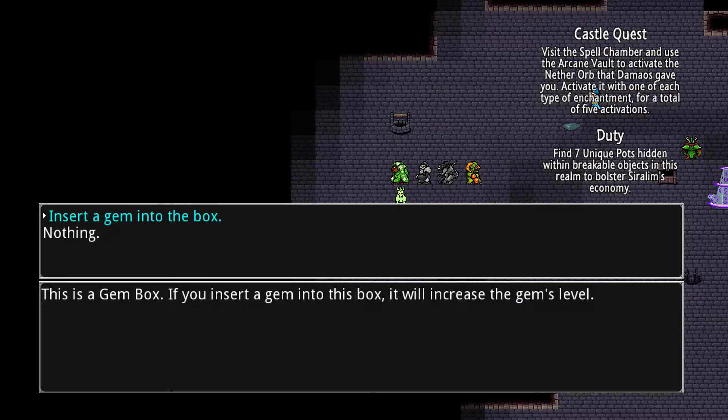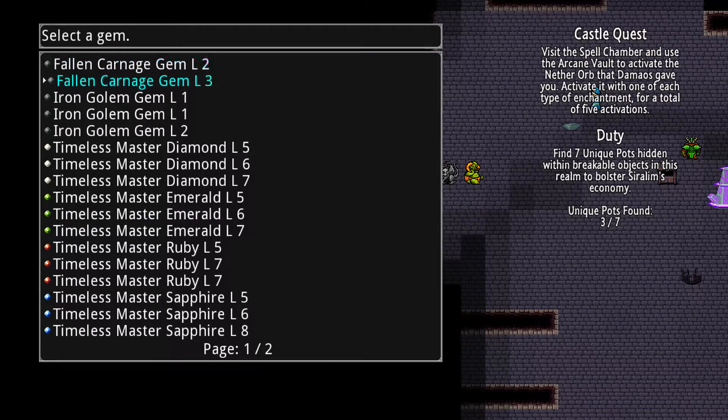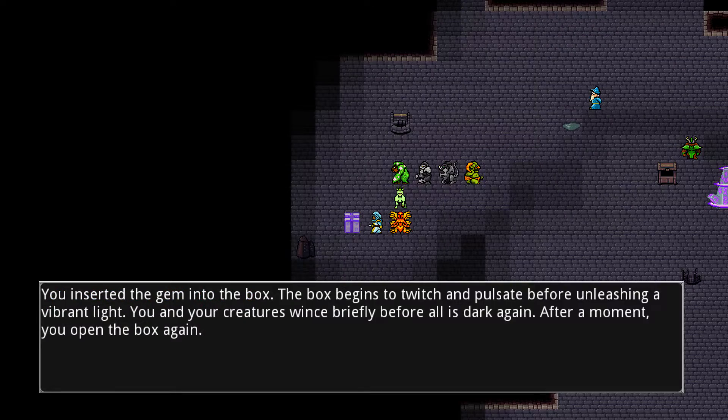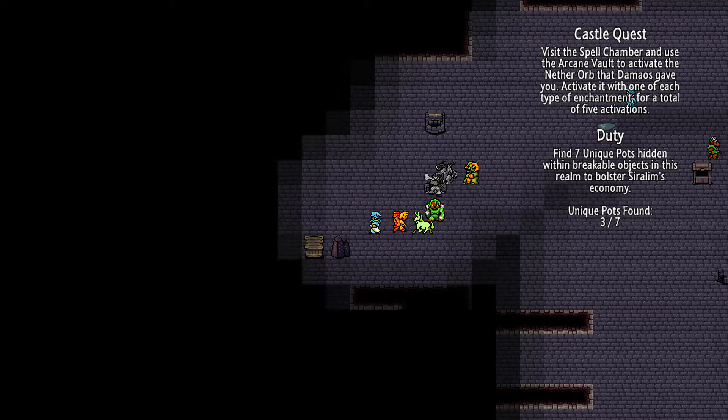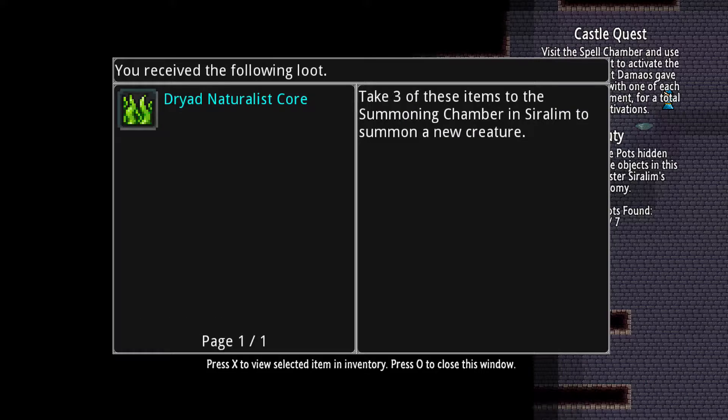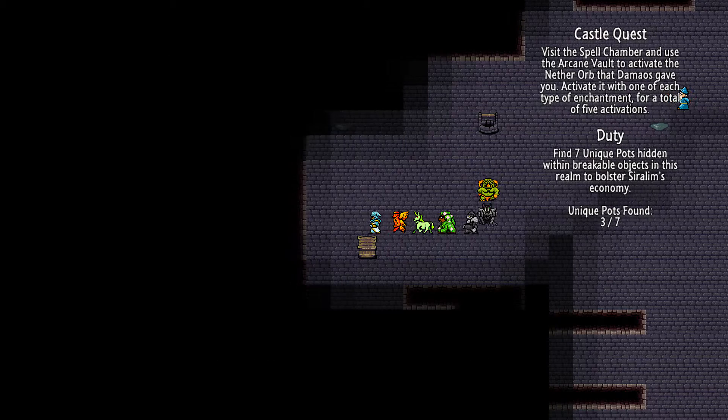So we're going to insert another gem. I have just level five gems, so I'll try to max out the sapphires — it needs defense. Level six — sometimes it's high, sometimes it's low.